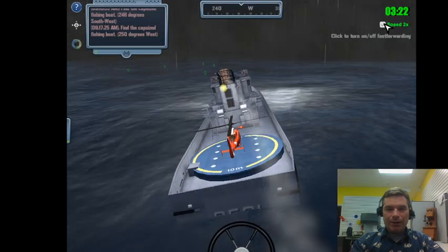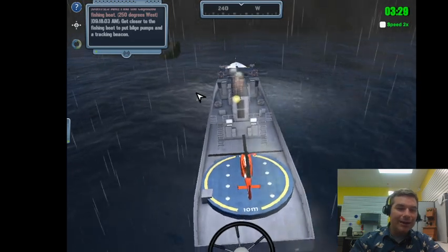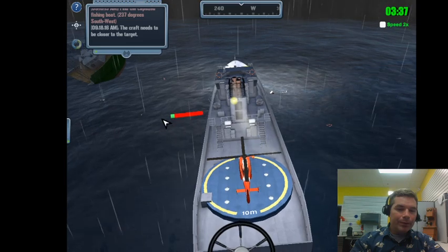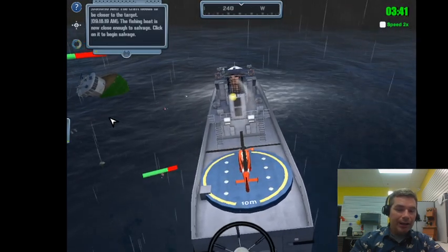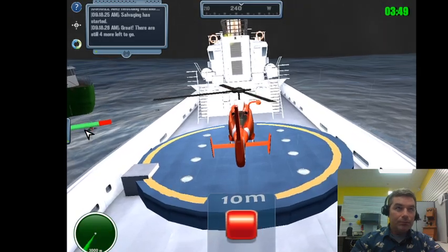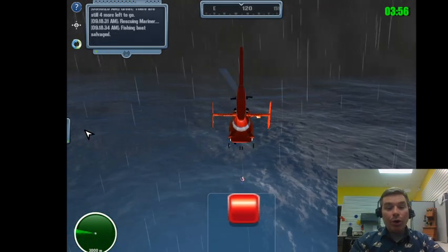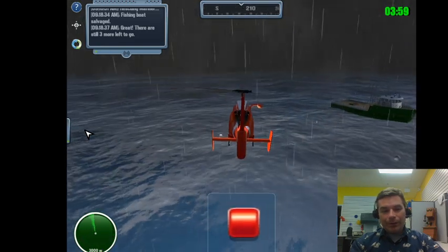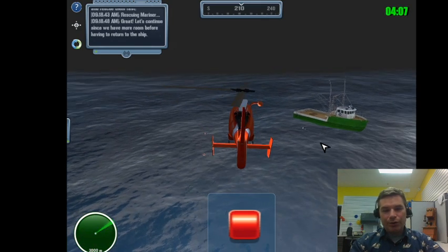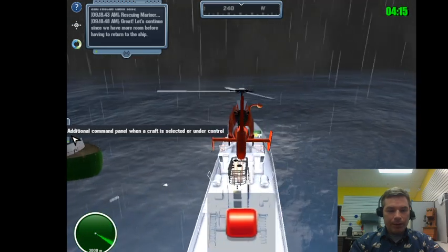I'm immediately starting to slow down and turning off speed 2x because I need precision. All stop - I was going too fast but I can save him. I clicked on the ship to start salvaging, and I'm saving that person. I've got two helicopter trips because there are five total people. I got those two in the water, so just two left.